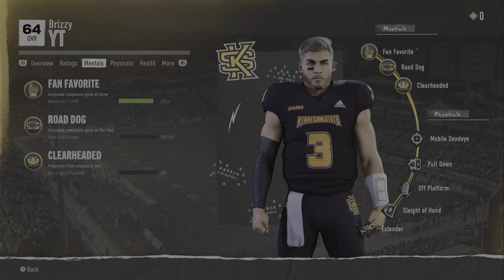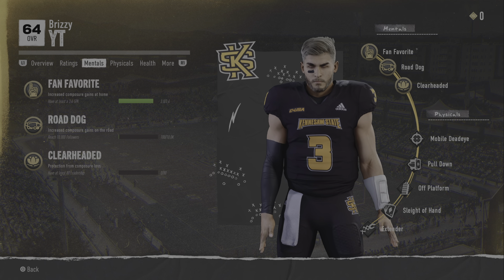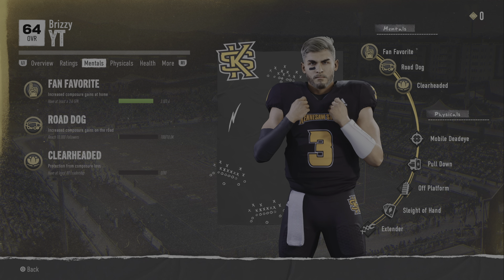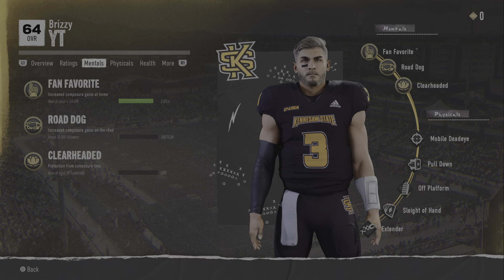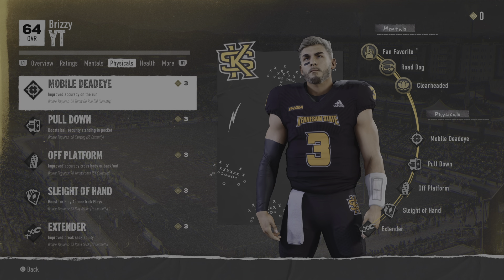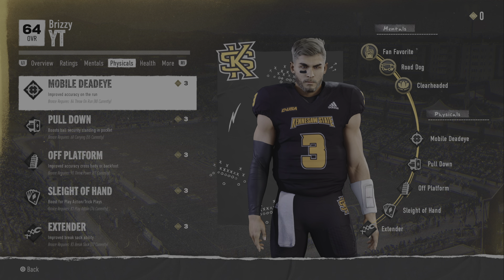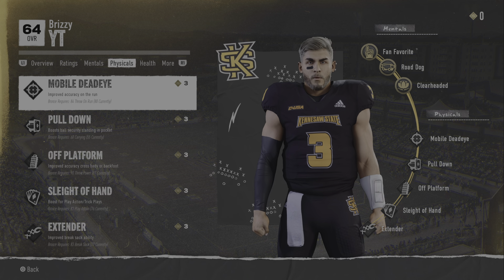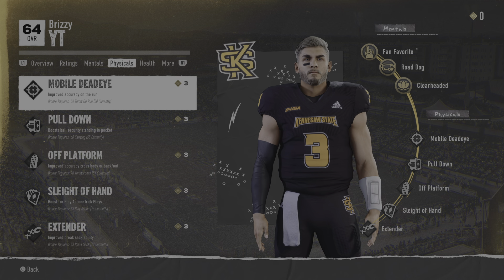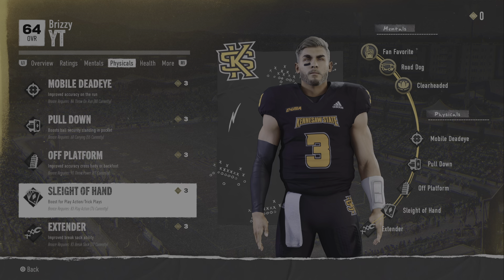For mentals, we have a 3.0 GPA currently — we need a 3.4 for Fan Favorite for increased composure gains. For Road Dog we need 10,000 followers and we have 100. Leadership is zero, which is kind of tough — clear-headed gives protection from composure loss, like stadium pulse, knowing your receivers' buttons and stuff like that.